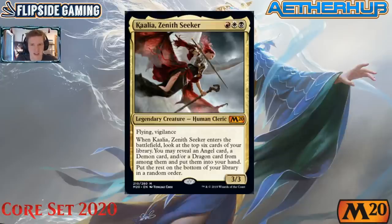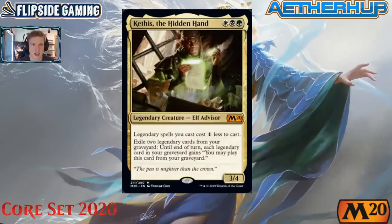Kethis the Hidden Hand is white, black, and green — Abzan — a legendary elf advisor with a 4/3 body for three mana. Legendary spells you cast cost one less. You can exile two legendary cards from your graveyard until end of turn, and each legendary card in your graveyard gains the ability that you may play it from your graveyard. This is an interesting one that requires a few reads to fully grasp.